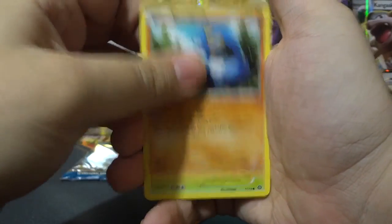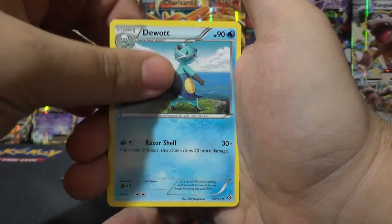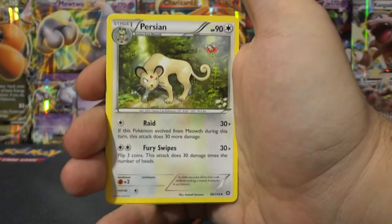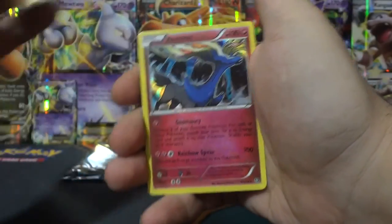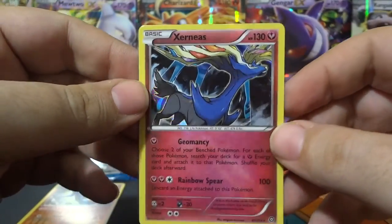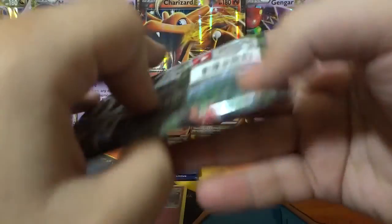From Steam Siege we start off with Croconaw, Tangela, Rufflet, Ashwat, Pawniard, Dewot, Azumarill, and Duel. We've got a Persian Reverse Holo, Toxicroak which is a rare — so we already have a Reverse Holo Rare — and a Xerneas Holo Rare. Holy moly, we've already got two rares! Breakpoint, what are you going to give us today?